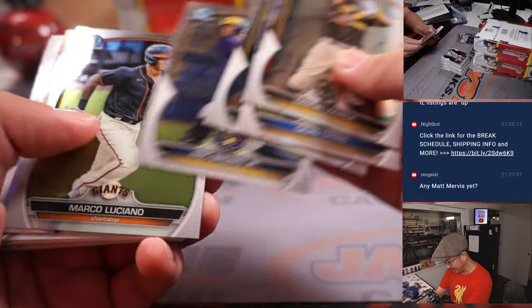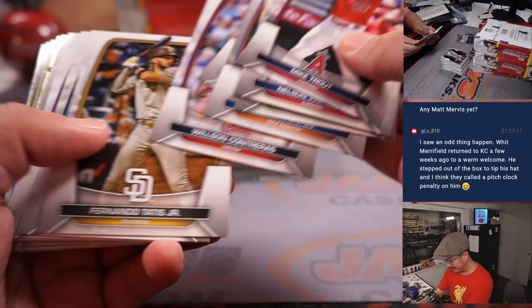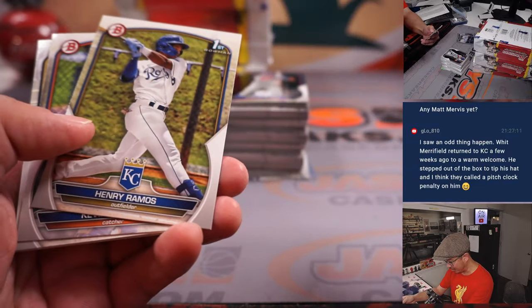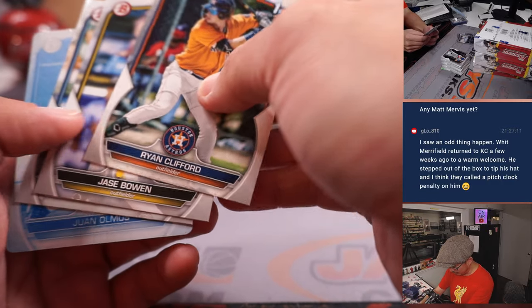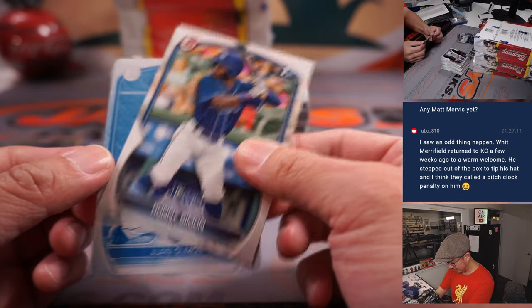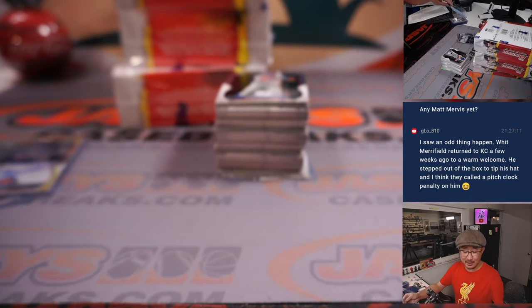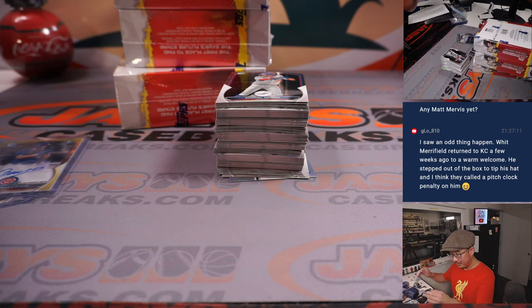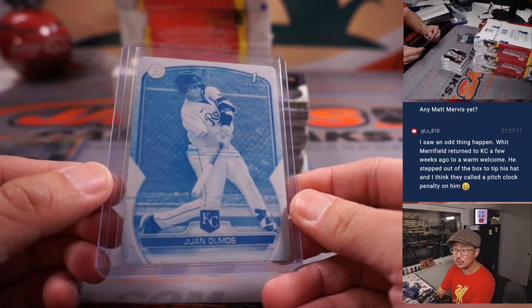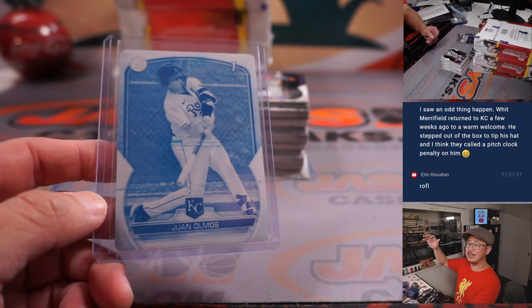I feel something different on the back of my hand, ladies and gentlemen — it is the cool feeling of a printing plate. On the back of my index finger where this card is resting, I feel the coolness of a plate. There it is. Is it autographed? I don't think so — isn't there usually a numbered card before the auto? Not autoed, but a Juan Olmos plate. Juan Olmos going to Craig McGinnis. Let's hope he becomes a superstar — Craig, all aboard the Big Hit Express.